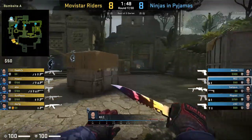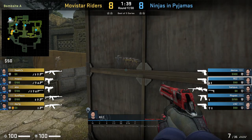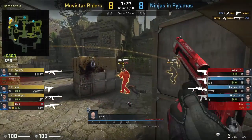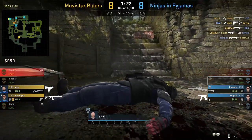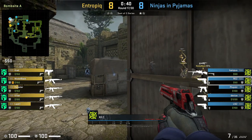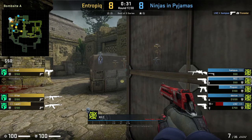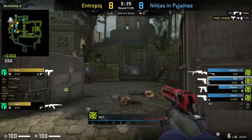The next position is bigbox. What makes this position strong is that when T's are entering out main, they're not focused on clearing this position due to their main focus being on other positions and CTs as they cross. In one clip, Movie Style executes A and Rez goes unchecked, getting two kills before being traded out, leading to a NIP force buy win. In another clip, Linus is towards donut, Entropic execute A, and Linus takes attention away from bigbox — he gets two kills and Rez follows up with a kill onto Illion. You see the strengths of this position.